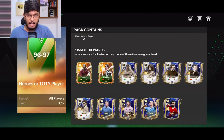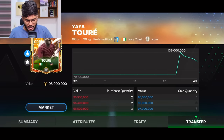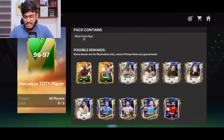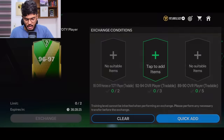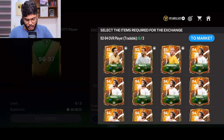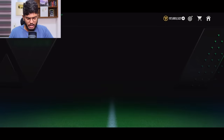The Yaya Toure card is going for 96 million. Before we look at player prices, let's see how much this exchange actually costs. You need two 95 OVR players — heroes or Team of the Year — and you need three 92 to 94 tradable players, any version, and then five 89 to 95 any version.